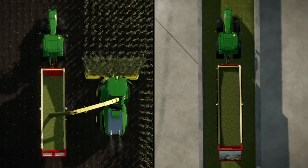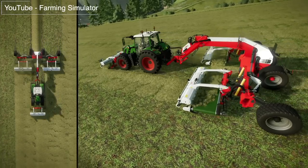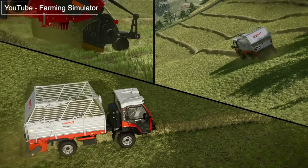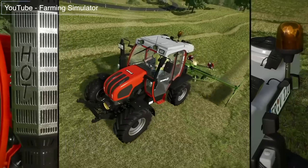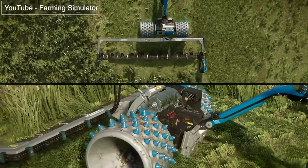The second DLC of Year Two for Farm Sim 22 is out now — the Hay and Forge Pack DLC. This is now available to buy and download on all platforms including PS4, PS5, Xbox Series X and S, Xbox One, PC, and Mac. It costs $10 USD and includes 17 new pieces of equipment and tools from new brands and a few from existing brands that we already have. I've already done a few videos talking about the specifics so we're not going to go into that here.